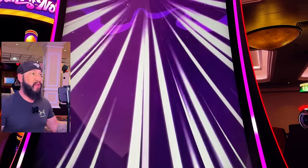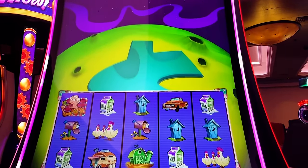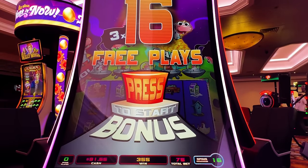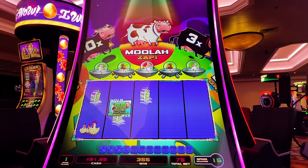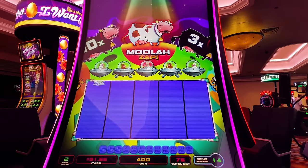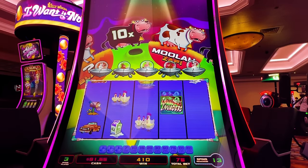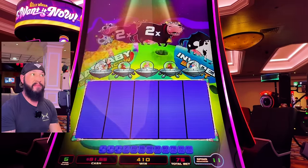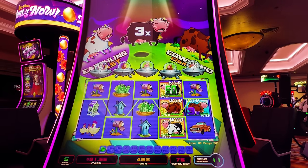16 free games — this could be good. We have arrived on Planet Moolah! 16 free games, Planet Moolah — let's go! With the Moolah Zap. Let's keep it going — a lot of dead spins. Three times — but it's got to go all the way across. Oh man, just barely missed it. Three times still staying on there though.